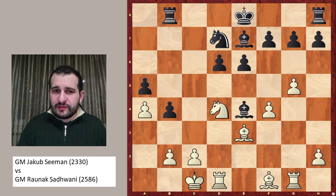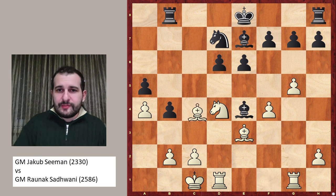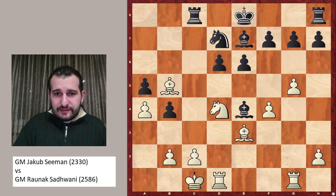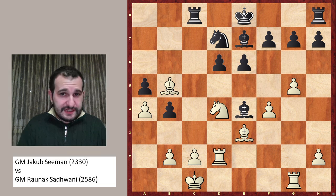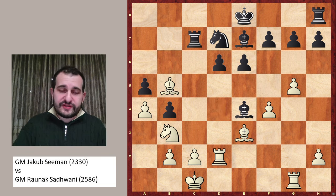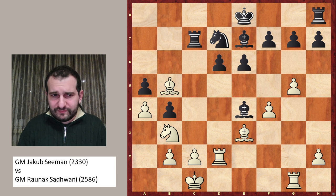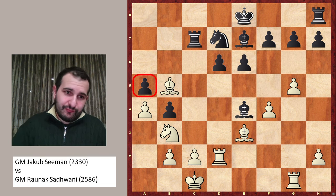In the game bishop to e7 was played, and despite being a pawn up, it's not so clear who is better here. The engine says it's equal, but it's very difficult to play for the black side. Because after a move like bishop b5, which was played in the game, black is really struggling with good moves here. Let's say rook to c8, then rook to d2 was played, rook c7, and now very simple but successful: knight to b3. Maybe you have a different opinion — let me know in the comment section.